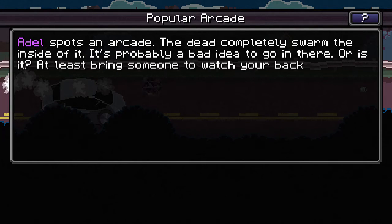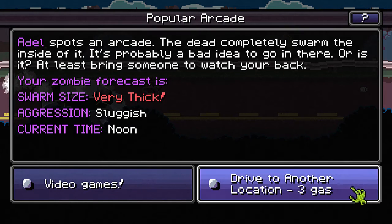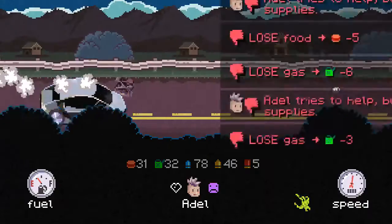Adele spots an arcade — the dead completely swarmed the inside of it, it's probably a bad idea to go in there, or is it? At least bring someone to watch your back. It recommends bringing someone to watch my back and I've got no one to do so. I'm going to drive to another location and just spend three gas. What's my gas looking like? Thirty-five — that's not bad. Let's just keep driving, I'll skip the arcade.